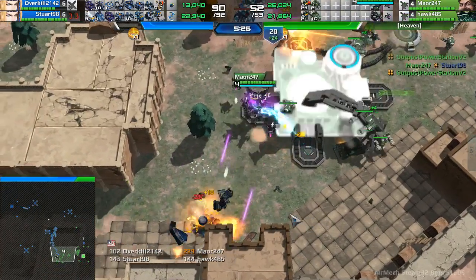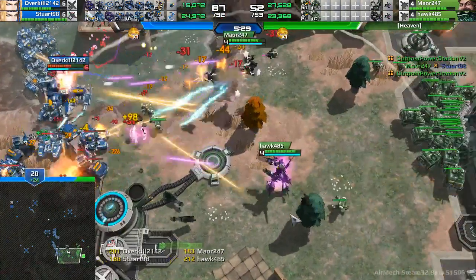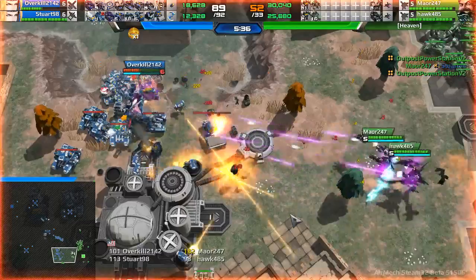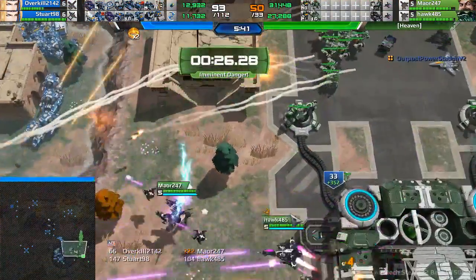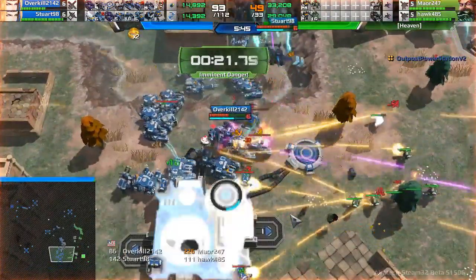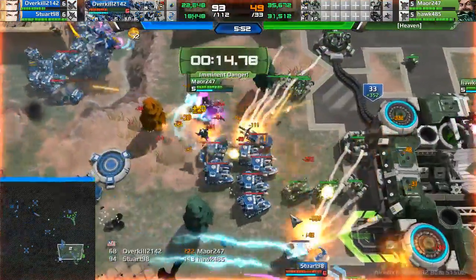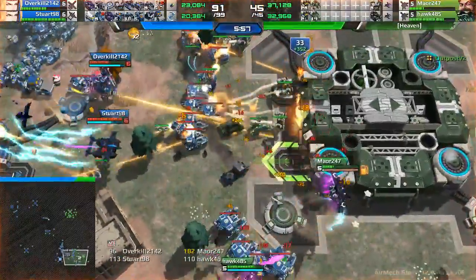Mayor247 and Hawk485 — you called them 'by the numbers,' okay. The choppiness has resolved — I've never actually seen that, that was pretty weird. The green team is deciding to counter-push, not towards the base with all the units at it, but rather towards the top, so it's likely they'll try to push through and turn it into a base race — something that SAMs will probably win if they were fast.